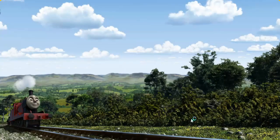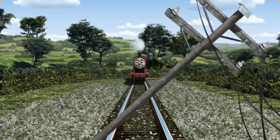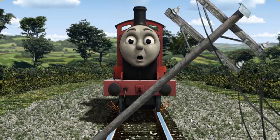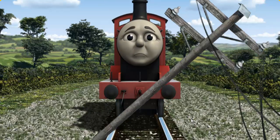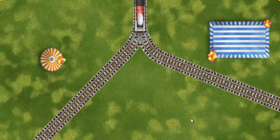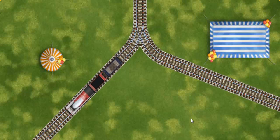James went through the countryside. Suddenly the tracks were blocked. James had to stop. He needed to go a different way. Show James the track that goes nearest to the smallest tent. Let's go!